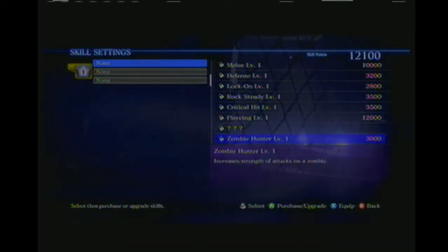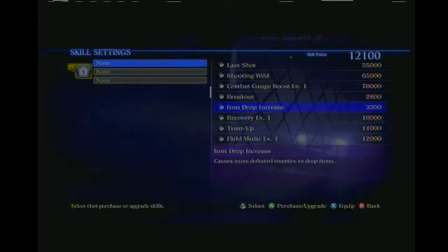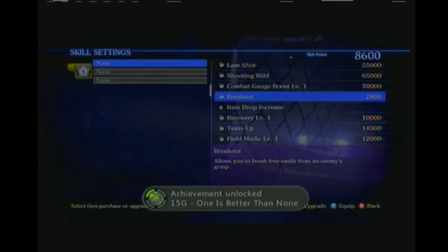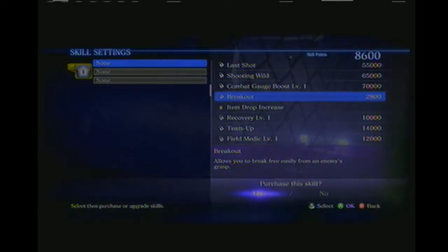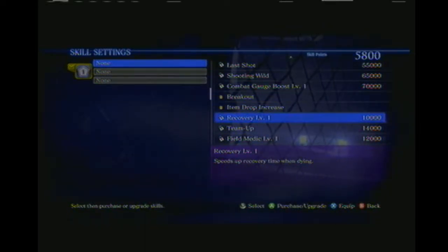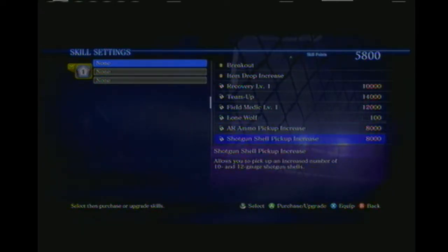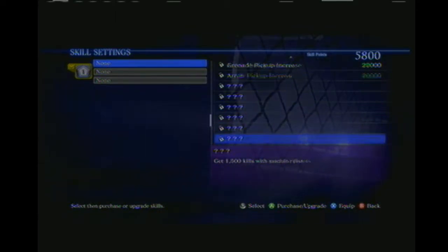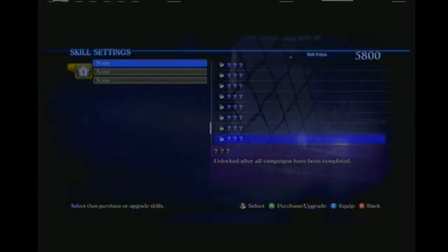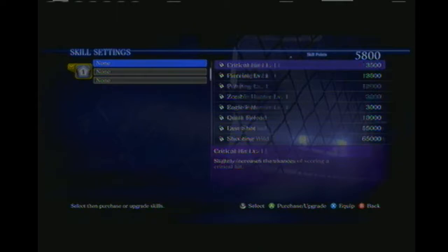I do want piercing, but that's going to come later. There are other important things. Item drop increase — you can equip three skills at a time, but you have to purchase them first. We got an achievement for purchasing them. I'm also going to purchase breakout. I also looked up some information since last time, since I have apparently forgotten a lot of things about this game, which is understandable. We have to unlock those — some of those are infinite ammo skills.